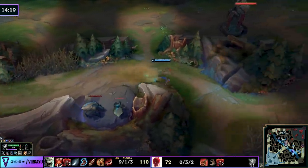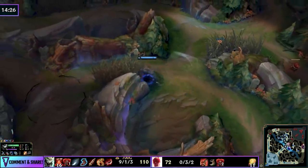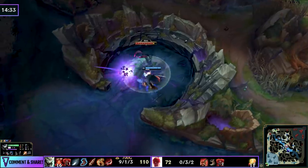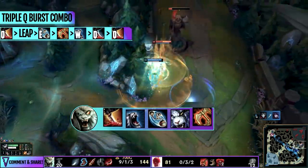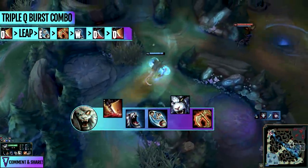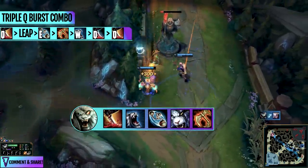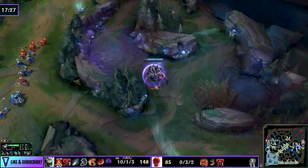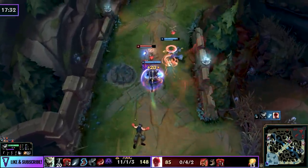That fear gives you free Heralds and free dragons. Use the pressure to take and close out the game with objective focus. If your team is fighting and people are getting low, rotate, take split-push kills, one-shot targets, and never give up the pressure. Use your ultimate to scout, to zone, as an engager, as a tower diver — it has a lot of utility outside of just one-shotting someone. The triple-Q burst combo, free-stacking your Ferocity, and using that empowered Q before you run out of combat will let you one-shot almost any single target.